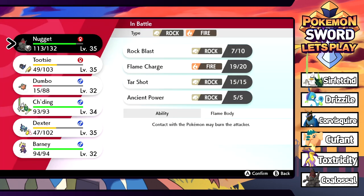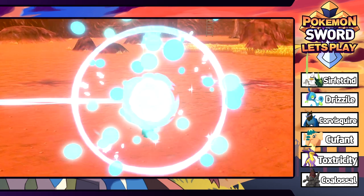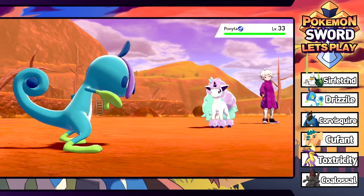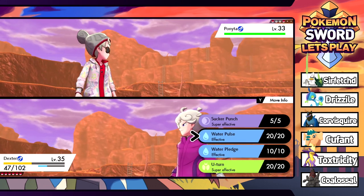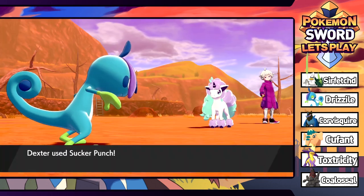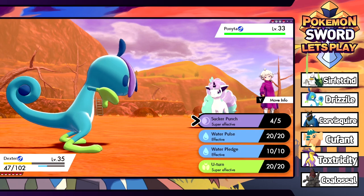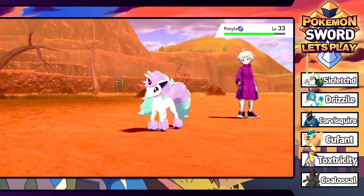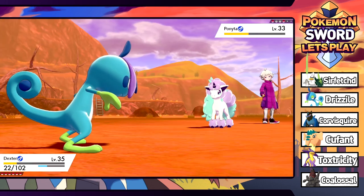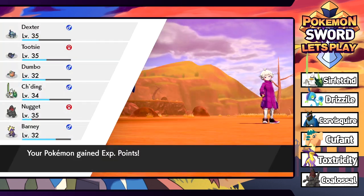Next is Galarian Ponyta - I'm stupid, I forgot Galarian Ponyta existed and it's Psychic type. Of course Bede wouldn't just have a regular Ponyta. We're going to use Sucker Punch on it - it uses Agility first, making it faster, so now it has to attack. Sucker Punch lands and does well over half. It doesn't kill us. Another Sucker Punch finishes it - first time we've used Sucker Punch since we learned it, but it really paid off!